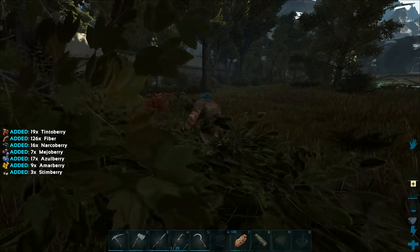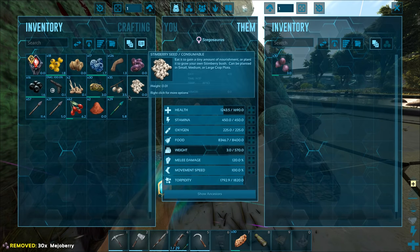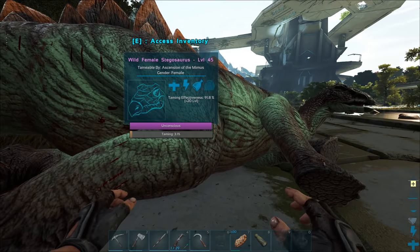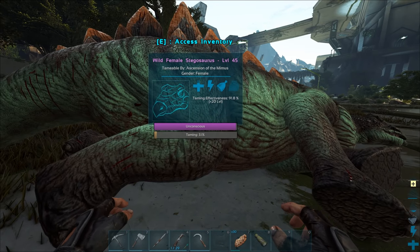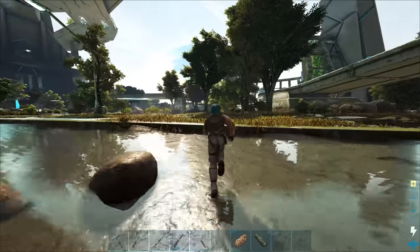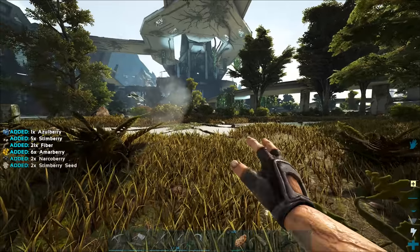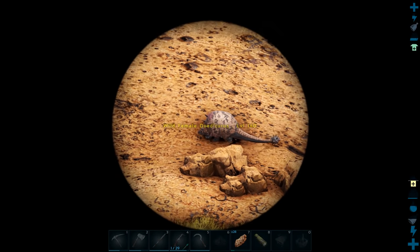I got too distracted by the fact that I'm kind of op with all my creatures. I don't think you hit my stego, but if you did I'll murder you. Level 45 stego - we just need to build a saddle in the smithy. It's gonna need some more mejos. In the meantime I'll look around for a decent level dodek.